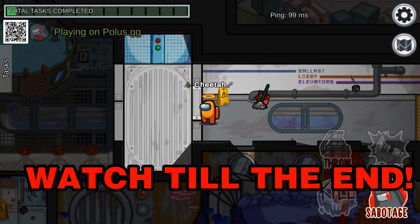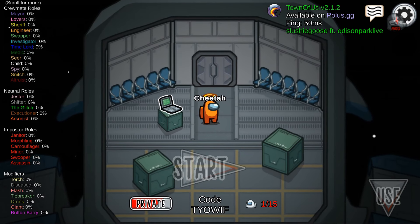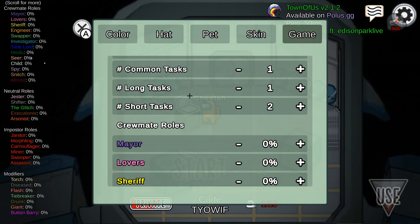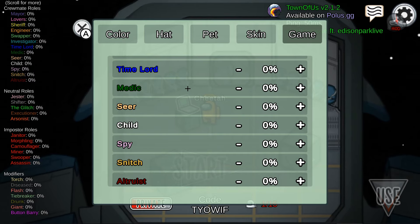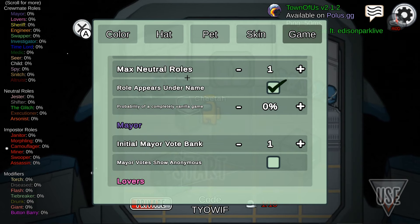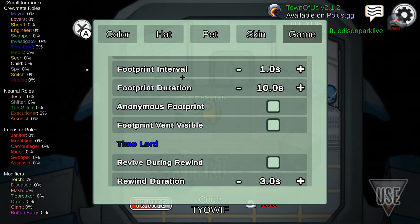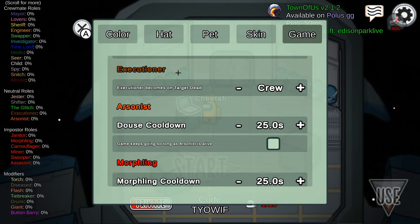Right now I have the Town of Us mod, which is created by the creators of Polis.gg, which is the Submerge Map. I just want to show you guys before we get into anything — they're created by the same people, but I don't think they're really working on it too much anymore, because they're kind of working on the Submerge Map and Polis.gg for PC and Android.